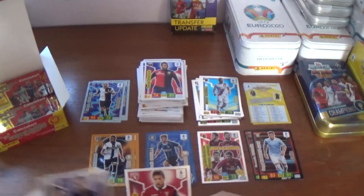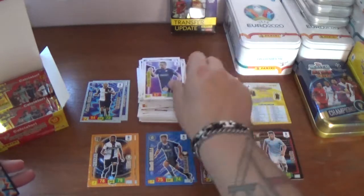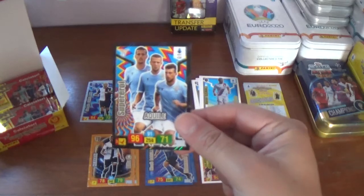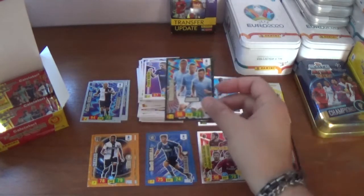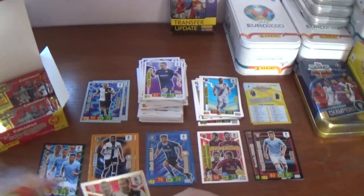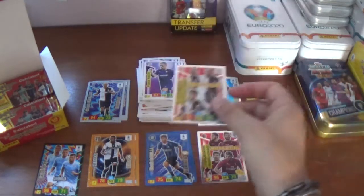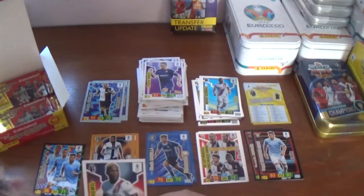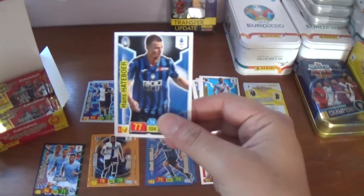Continuing on we have Simone Verde of Torino, Franck Ribéry the French international now at Fiorentina, and a Super Roy card for Lazio — a trio card, a defensive trio, very cool. And the Muro D'Asio foursome for Juventus: De Ligt, Bonucci, Chiellini and Alexandro. The remaining base are Stefano Denswill of Bologna and Hans Hatiboa of Atalanta.